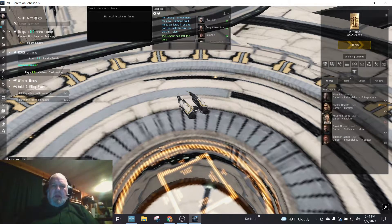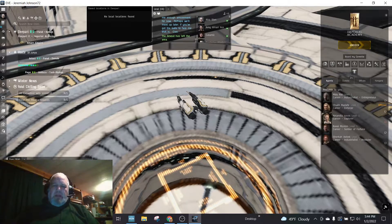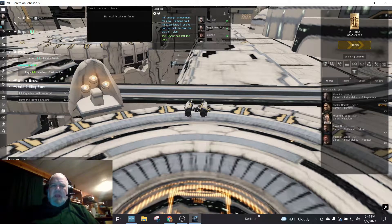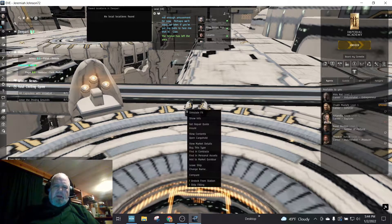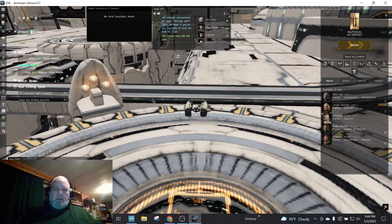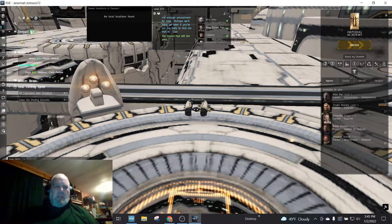I did about three missions, got a little bit of ISK, nothing huge. I'm not going to finish these off — I'm just going to keep using them as I need to. I was able to get an Executioner, and I want to try to fly this out to Stain or at least in the general vicinity. It was a free ship, so yes — it's the best choice.